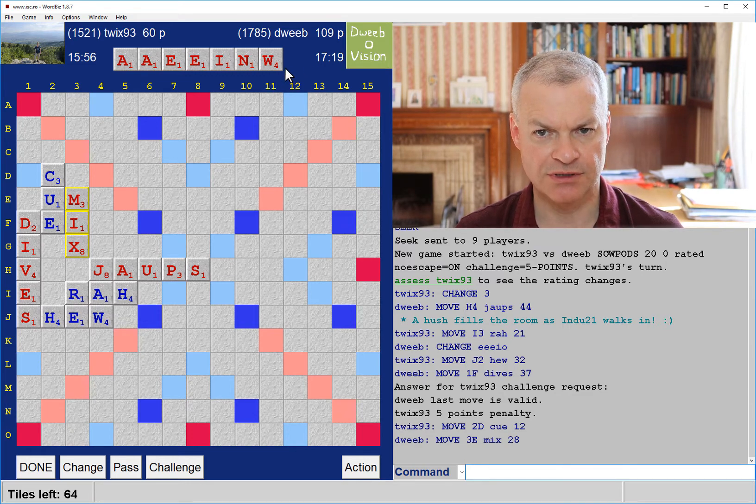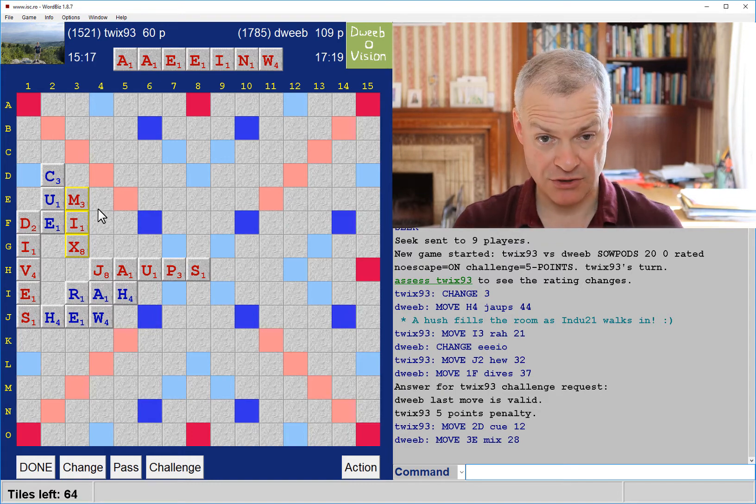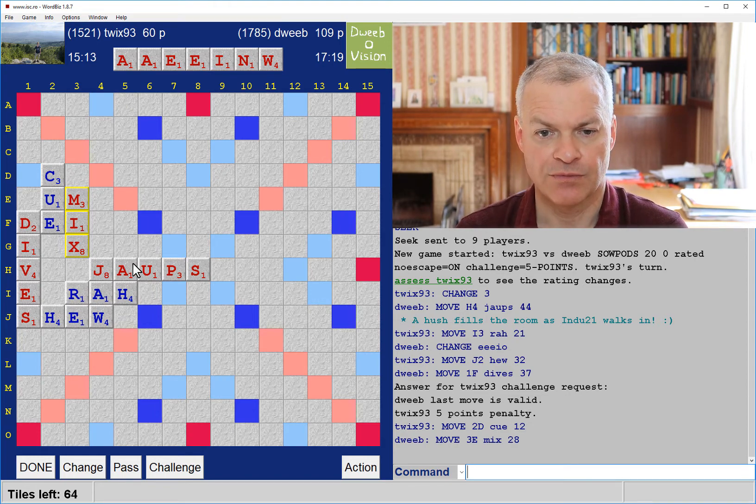Not because the rack is good, but for the retention of the W. The W has turned from a liability into an asset with a non-bingo rack and lots of vowels — the W should enable me to score okay and get rid of some of those vowels. So Awa and Awe are both good. Nowhere great for either of them. It takes P, U, S and M. I've got one of them in the end but I can't then play the W.